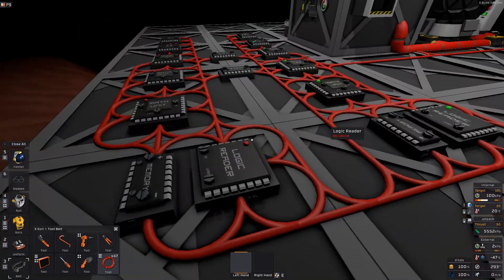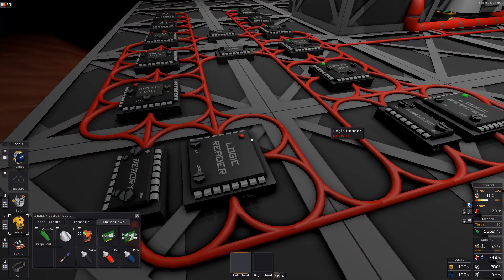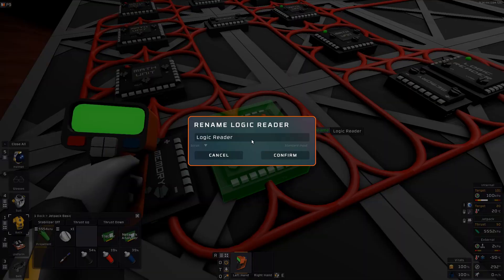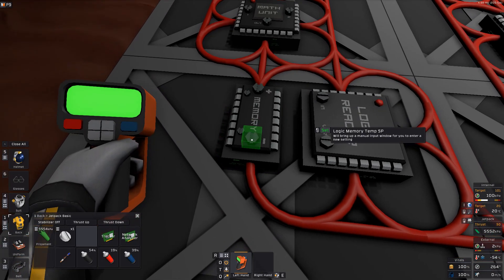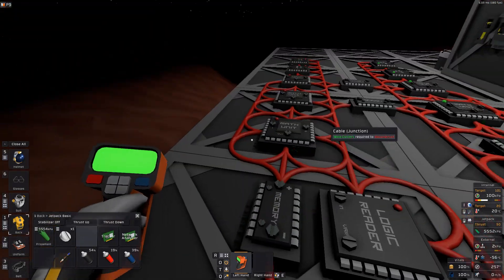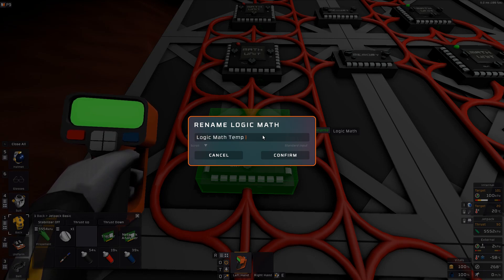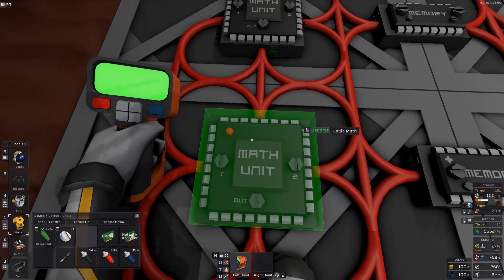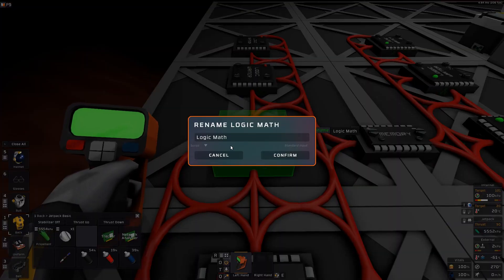We have the second set of logic up, and like before we do the exact same thing except for temperature this time. So we have a logic reader temp, a temp set point — let's give that a value, let's say we want 1000 degrees in the furnace. And then we have math unit temp sub, math unit temp div, and math unit temp multiply.